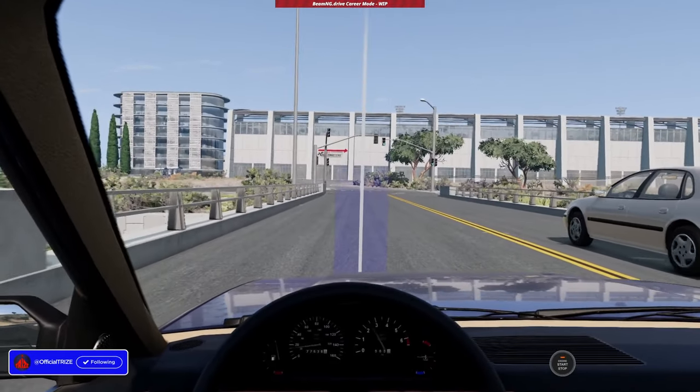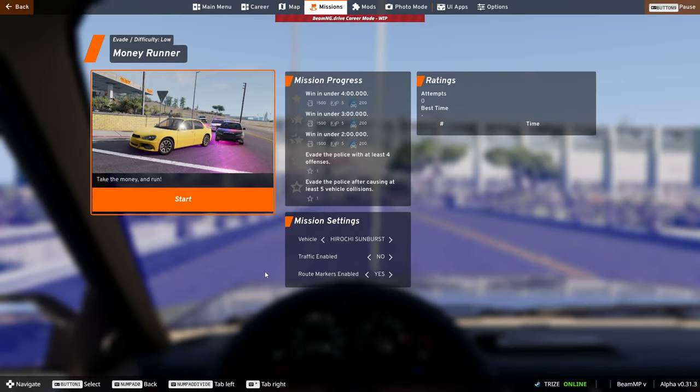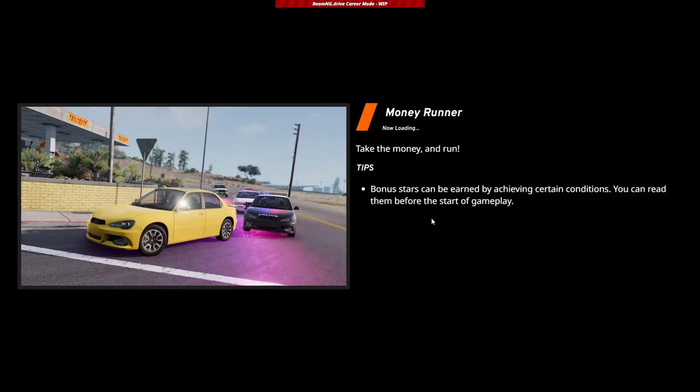The first challenge I'm going to try is called Money Runner, which is an evasion challenge against the police — kind of like the last one. The description is simply: take the money and run. Win with another 4 minutes, 3, 2 offenses. So we start in a Hirochi Sunburst and run away from the police.